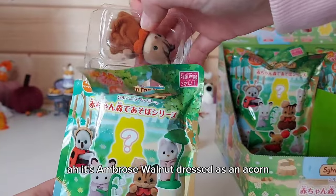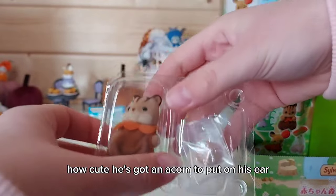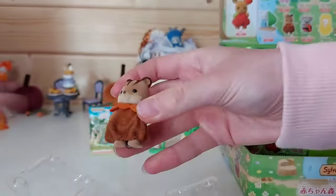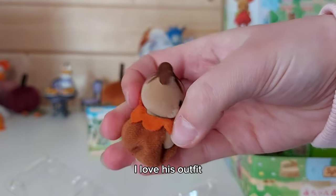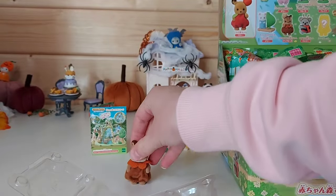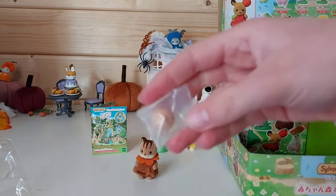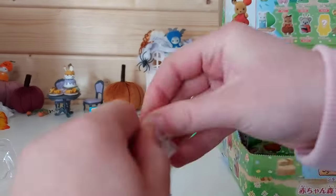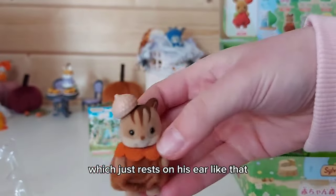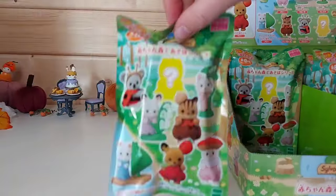It's Ambrose Walnut dressed as an acorn - how cute! He's got an acorn to put on his ear. I love his outfit, it looks so adorable. Sorry Ambrose, knocked him over! And then here is the acorn which just rests on his ear like that. I think he might be one of my favorites.